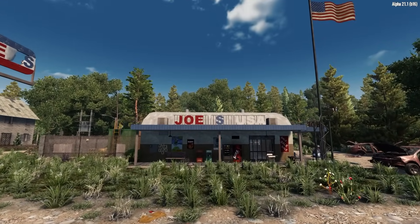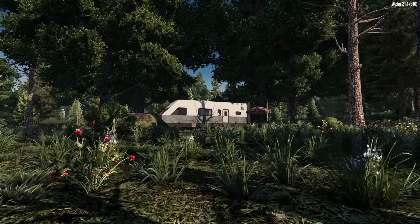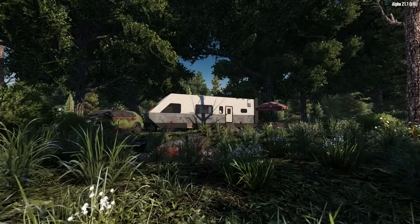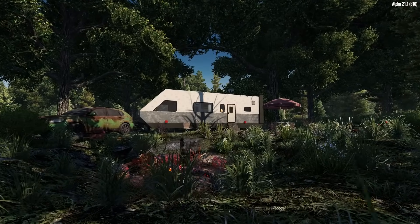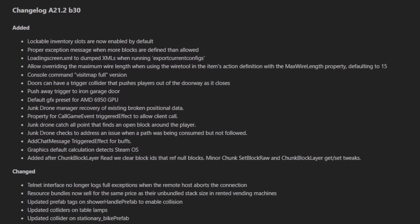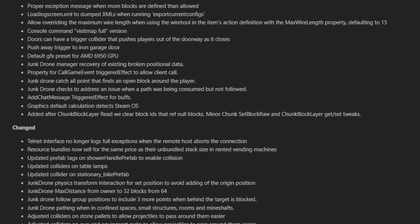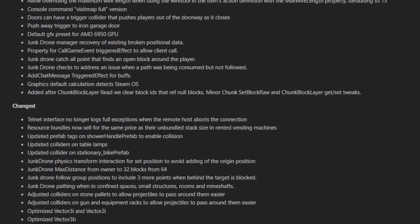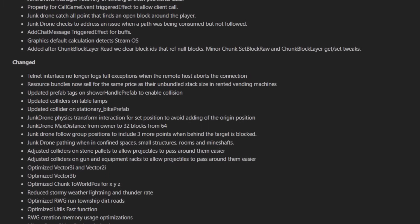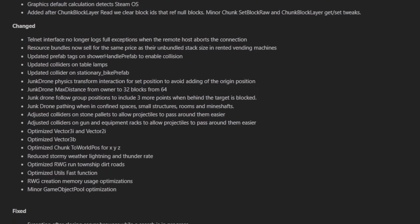As a little bonus to all of this Alpha 22 news, the Fun Pimps also recently released an experimental build to Alpha 21, which adds some pretty decent quality of life improvements. The most notable feature is a slew of changes to the drone, which may well fix some of the issues players have been experiencing. Some of the changes include fixing of existing positional data, changes to the drone's pathing in confined or interior spaces, and the reduction of the drone's maximum distance from 64 to 32 block spaces from the player. Fingers crossed these changes help alleviate many of the issues faced when using the drone in the past.